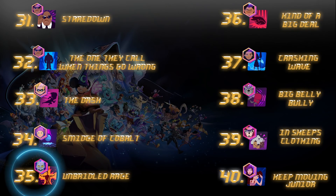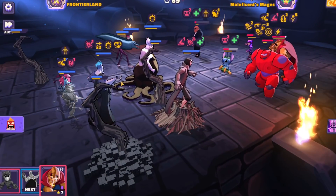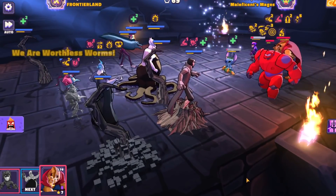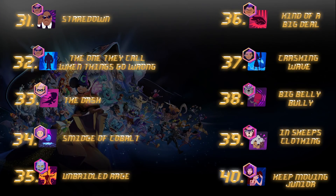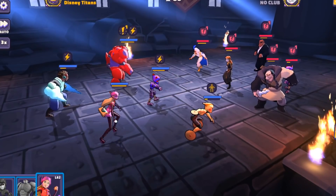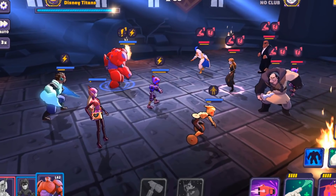Number 35 is Unbridled Rage — Hades coming in here — activating those continuous damages on the field and just a strong offensive ability altogether. Number 34 is Smidge of Cobalt, a great AoE silence that just got a little buff, letting you AoE silence or AoE slow the entire enemy team. Getting slows out there to the entire team is something not spoken about enough.